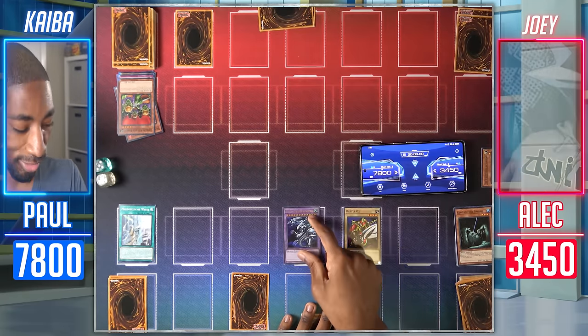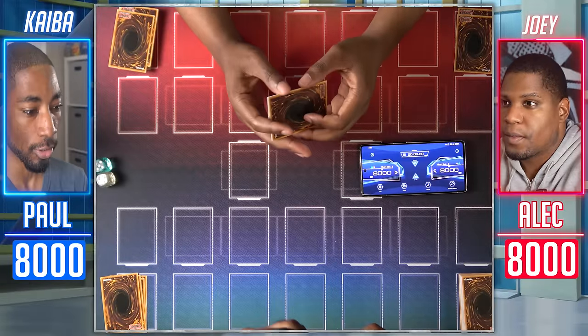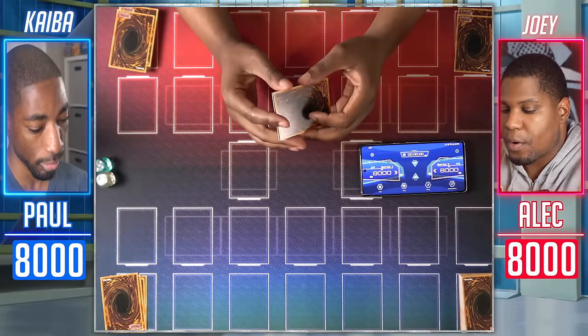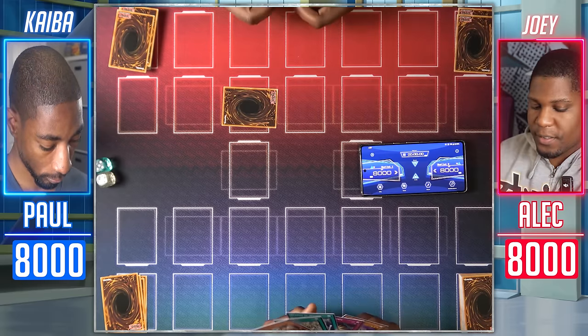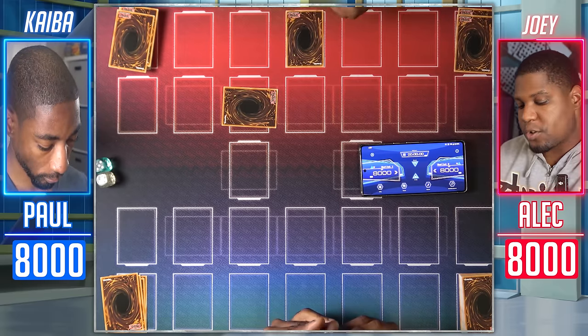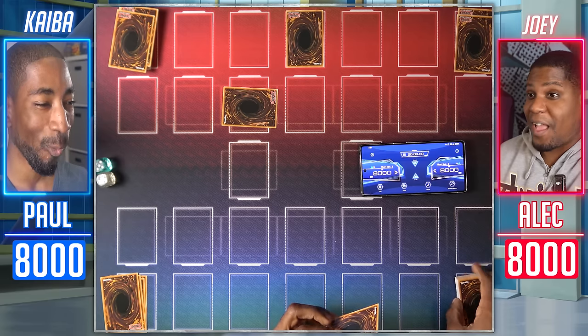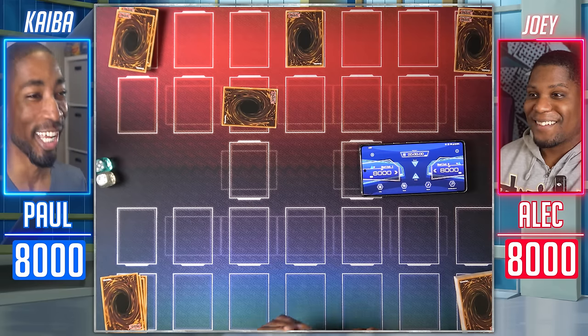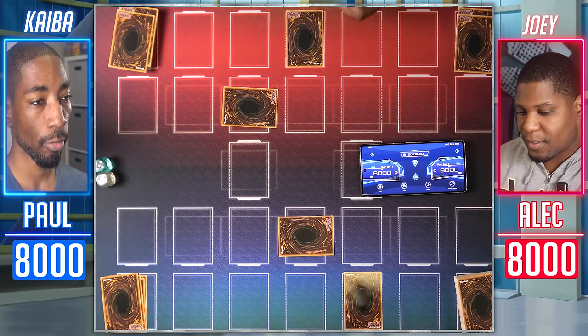Set one monster face down and one Spell/Trap card. I draw. Oh my lord. It can't be. This deck — this hand is nothing. Your move, Duelist. I'll mirror your move. Draw for turn — Command Knight! All my warrior monsters will gain 400 attack, and you cannot target this card for attack if I control other monsters.